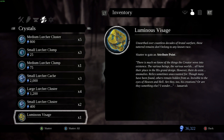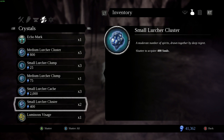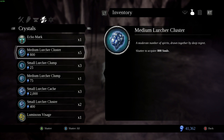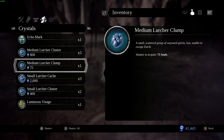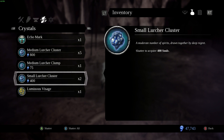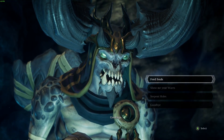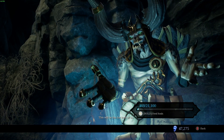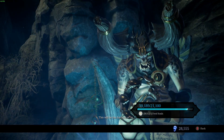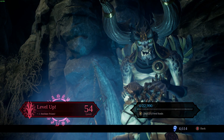Let's do these four — we need about 40,000 to 45,000. We had a lot already. Let's get rid of these, just taking up space. Let's talk to Volgrim. I want you to feed souls — I want to get two of these. Piece of cake.